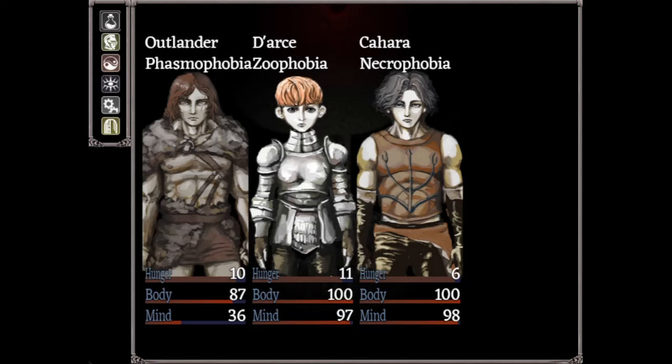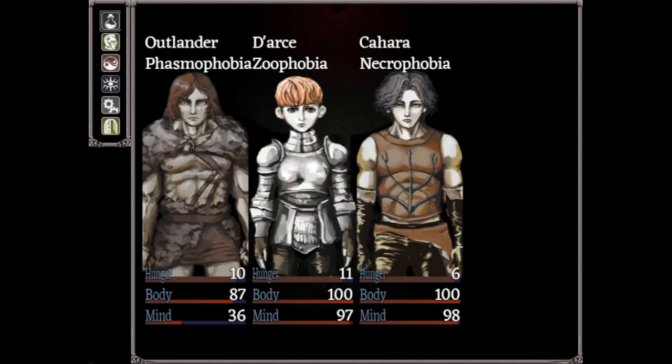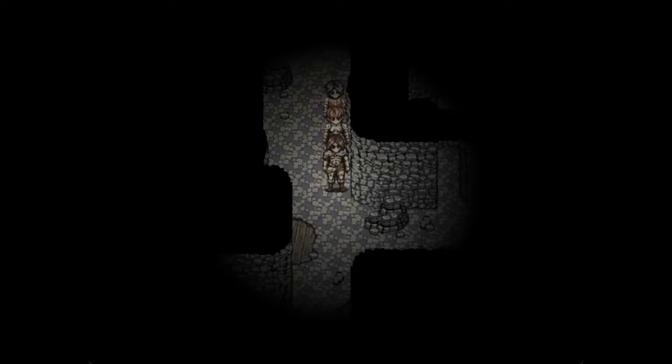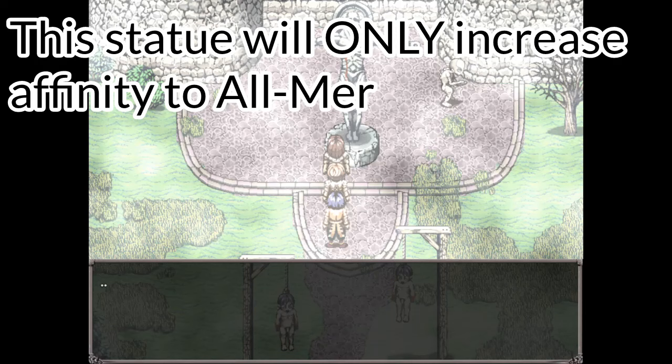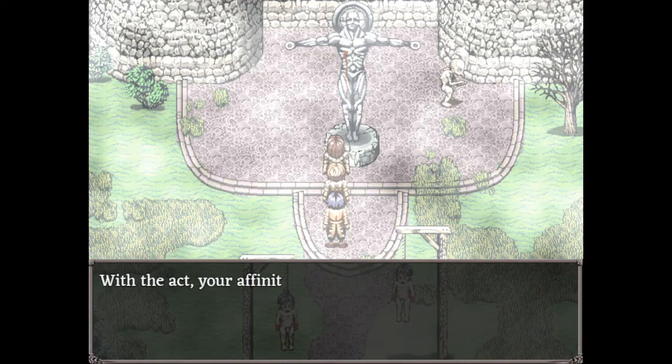Next up is Olmir. Olmir has only one skill, which is Blood Portal, and it's basically a teleport skill. How do you increase his affinity? You can pray three times on the ritual circles, but there is a very easy way. If you sacrifice this guy that is present here, then go into the courtyard and pray to this statue to Olmir, and then use one single ritual circle to pray to Olmir — that's it. You have the affinity for Olmir. It's so easy to get, and the teleporting skill is so useful that I think everyone should get it.